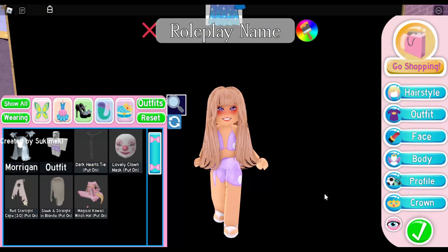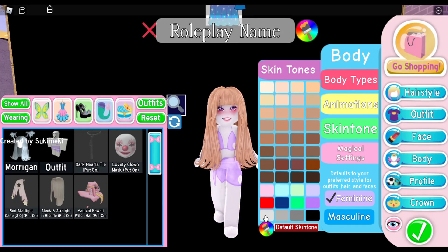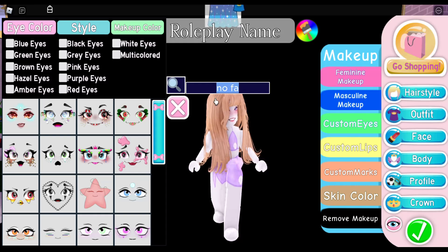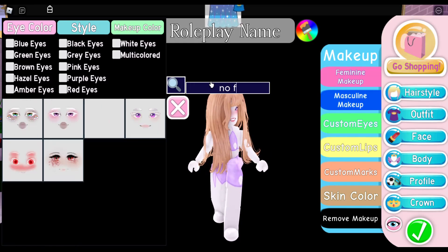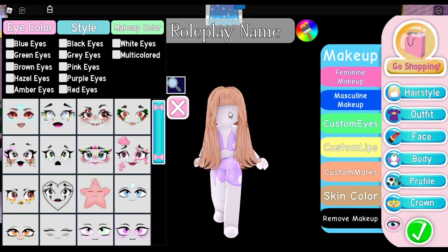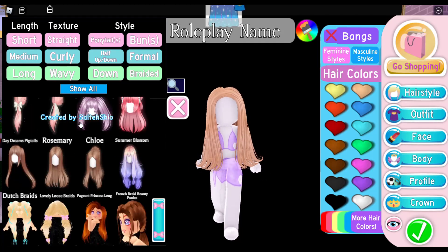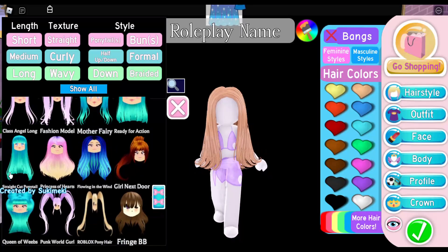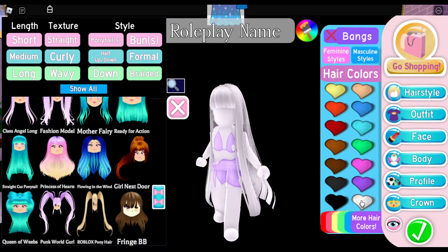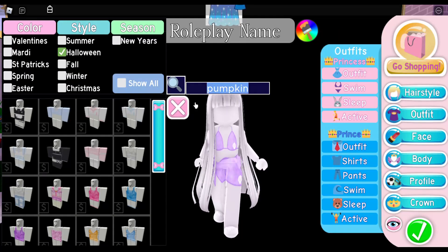First, I'm going to change my skin tone — come down to the colors and pick white. Then, similar to the pumpkin costume, we want the No Face / Invisible Face so our face completely disappears — unless you want to be a double ghost and have a spooky face. For the hairstyle, I'm going to go Long and Straight, coming down to this one, because in every scary movie the ghost always has long hair and bangs.